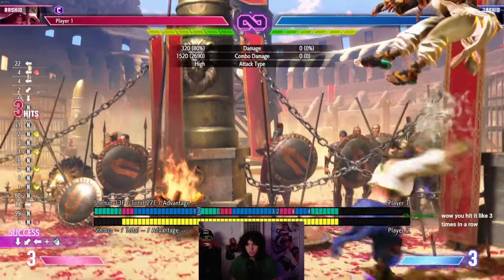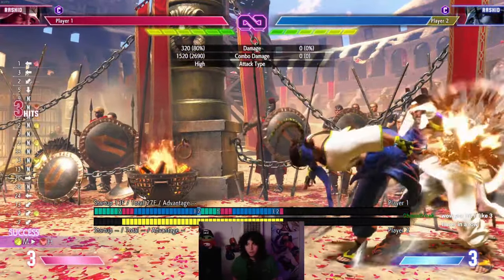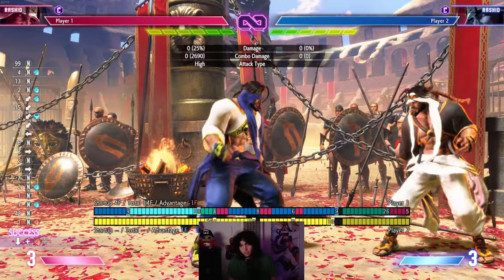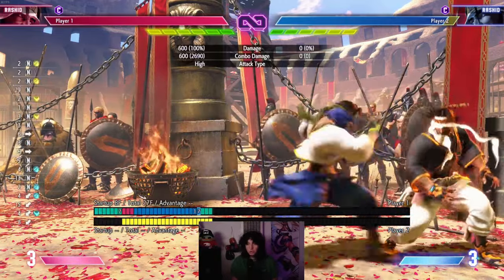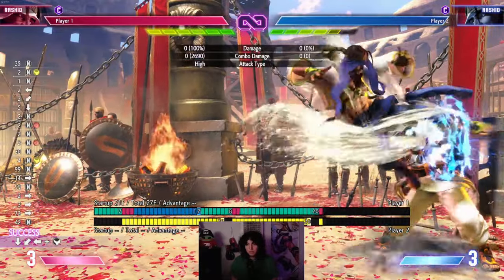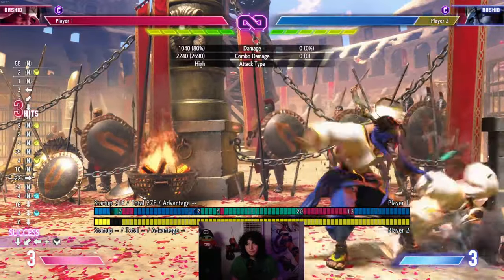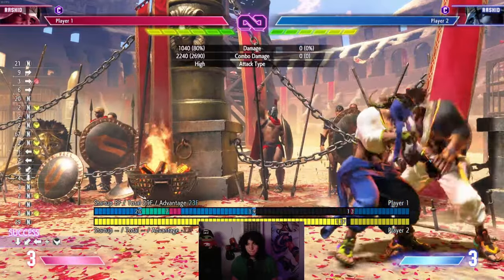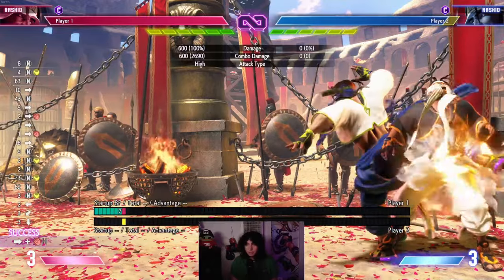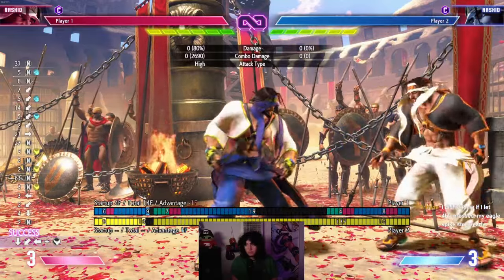One reason the overhead is really good is that Rashid has multiple options after it. After an overhead setup he can shimmy the opponent, or do a dash low to trick them into thinking you're going overhead, or simply do a dash-throw. Same thing with the medium eagle spike one — you can do stand medium kick, dash, crouch light kick into the overhead, or instead of dashing you can just walk forward a little bit. You have a lot of options.